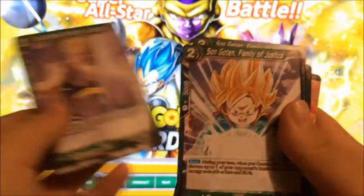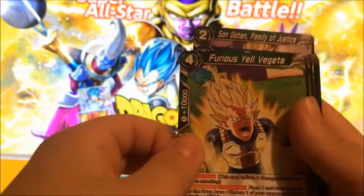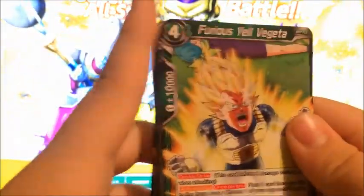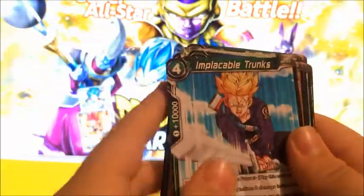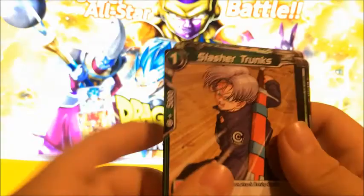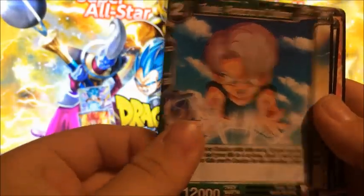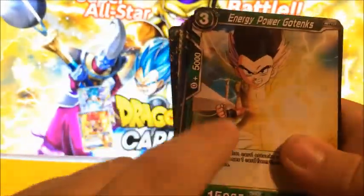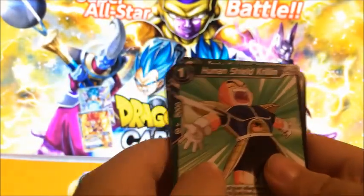Gohan has a yellow belt for some reason — that's kind of cool. Goten, Vegeta — my favorite character. Furious Vegeta — this is actually when Beerus slapped Bulma, she's right there. Trunks for when he sliced Frieza in half, that's pretty cool. Another Trunks card. Gotenks — this is from the party in the Dragon Ball Super Battle of Gods Saga, you can see the little umbrella in there.